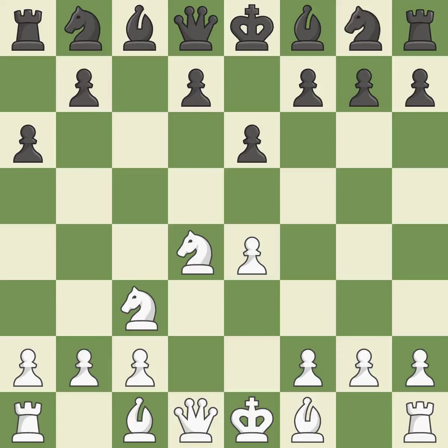Nc3 develops the knight, supports the E4 pawn, and controls the D5 square. Qc7 controls the important D6 and E5 squares and keeps white guessing where the black pieces will develop. In order to dominate the center from the long diagonal, G3 is getting ready to fianchetto the light-squared bishop to G2.